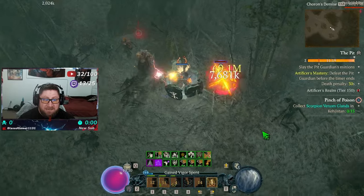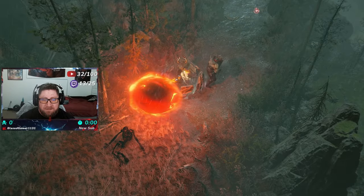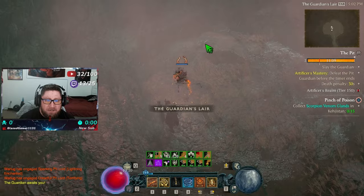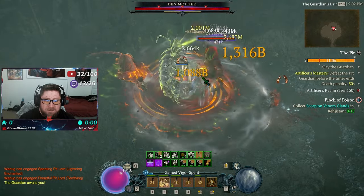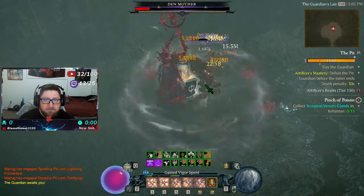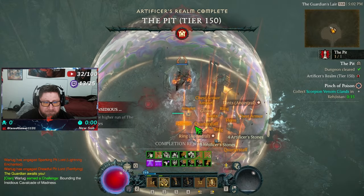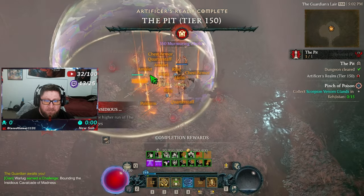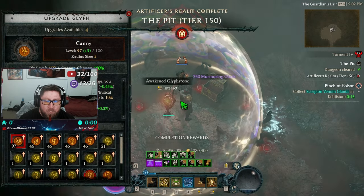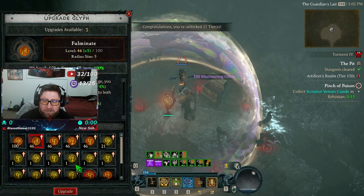Maybe they did the cinder bug on purpose so you can get a bunch of presents. Let's go ahead and destroy the boss — and boom, she's just dead! Pit 150 complete! That's the hardest piece of content in the game done, and we get two ancestrals.